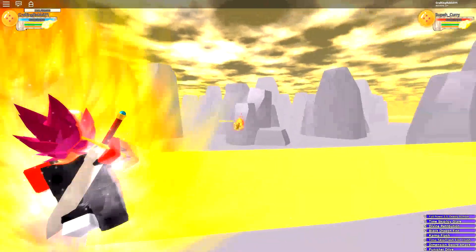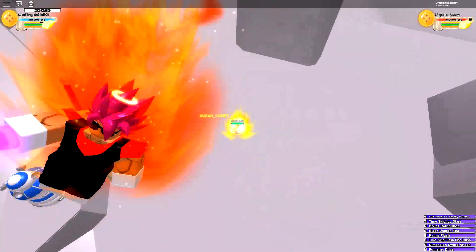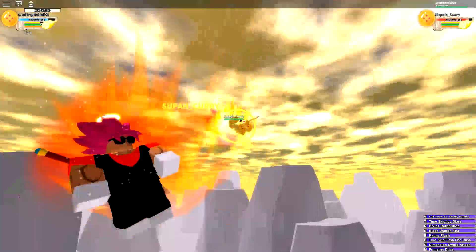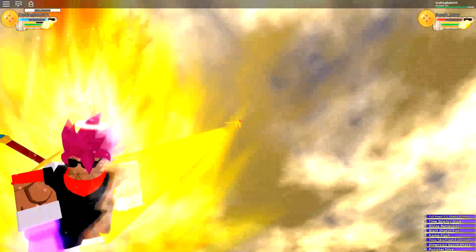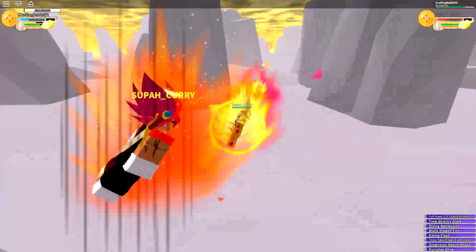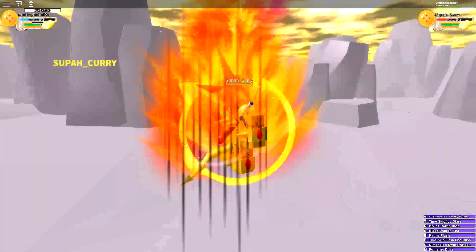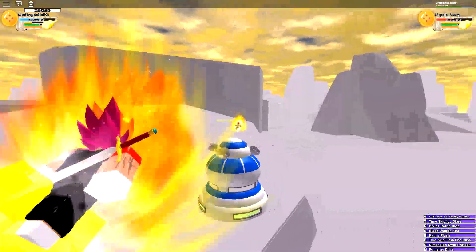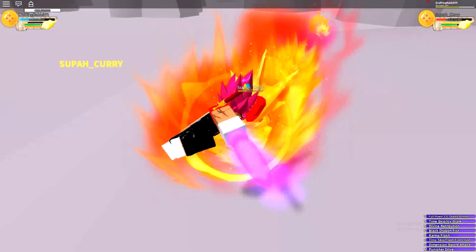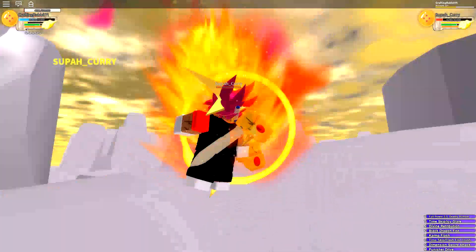At number five, we have another melee move called Divine Retribution. It's a brand new move that just came into the game not even two weeks ago. It's one of the quickest melee moves in the game — probably the 12th strongest move damage-wise, but speed-wise it's one of the fastest. It gives you kind of a glow sword — I'd call it a glow stick because that's what it looks like. It's very helpful when you need to attack someone quickly.